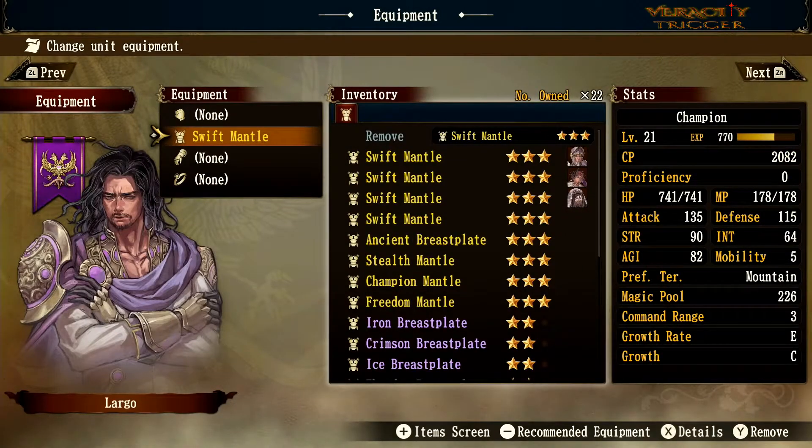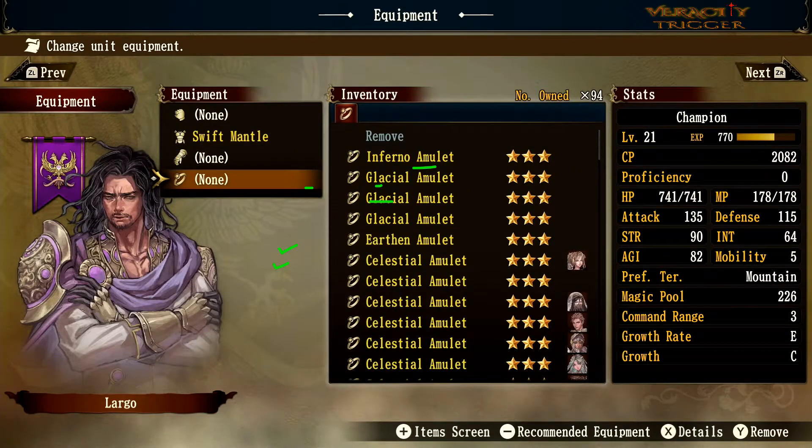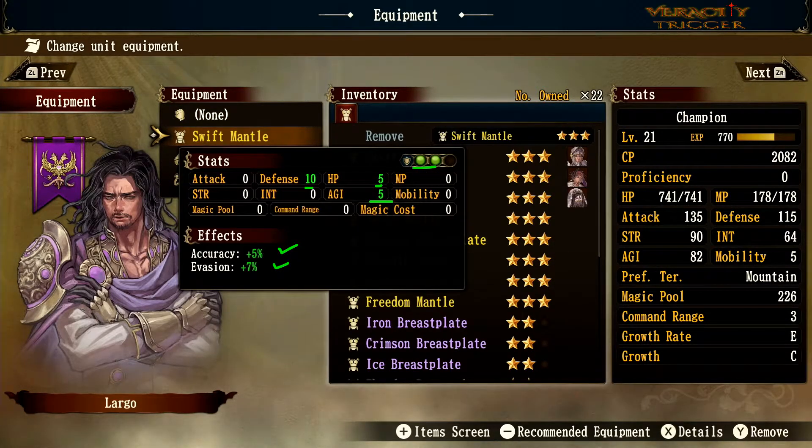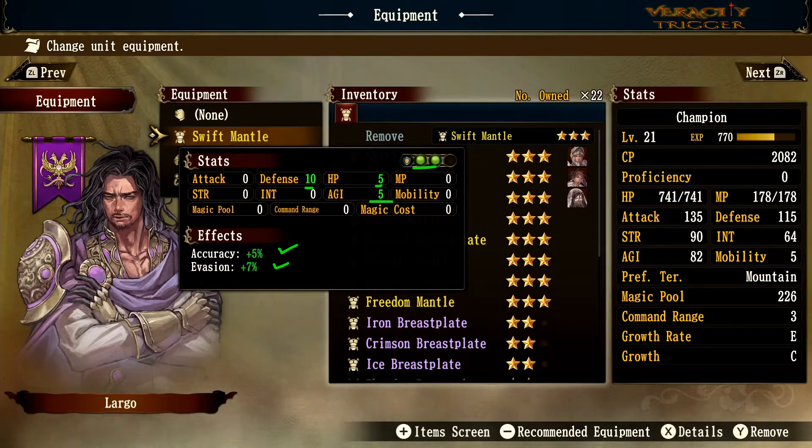The Swift Mantle has green orbs like the Freedom Mantle, but its focus is on agility, accuracy, and evasion. This turns you into a full evasion tank. Swift Mantle lives up to its name — if you want to dodge like crazy, this is the gear for you.